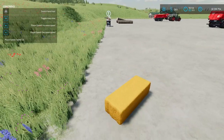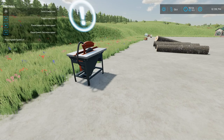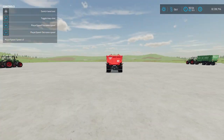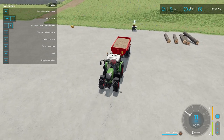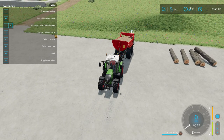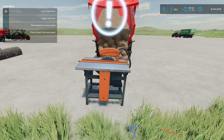Now moving on to the Mobile Wood Sell Point. It's also inside production selling points, costs $500 to place. This is your ability to sell wood and also wood chips. If I take these wood chips I have and back up to it, I can dump them in to sell — you can see in the upper right-hand corner I'm getting paid for my wood chips. That's the only bulk item I believe this will take.